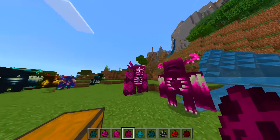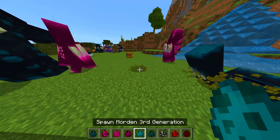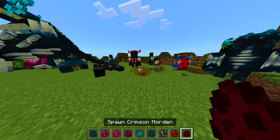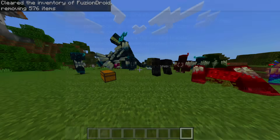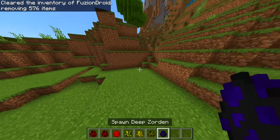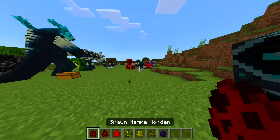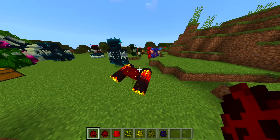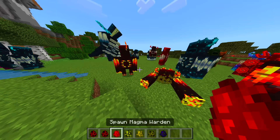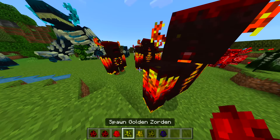Okay, so I can obviously tell the difference between them. They are all different in a way, just slightly. We've got dark, another crimson. This mod is something else, guys. A deep Zorden — you look pretty cool. So basically the pink one has three different types: Morden, Sworden, and Warden.